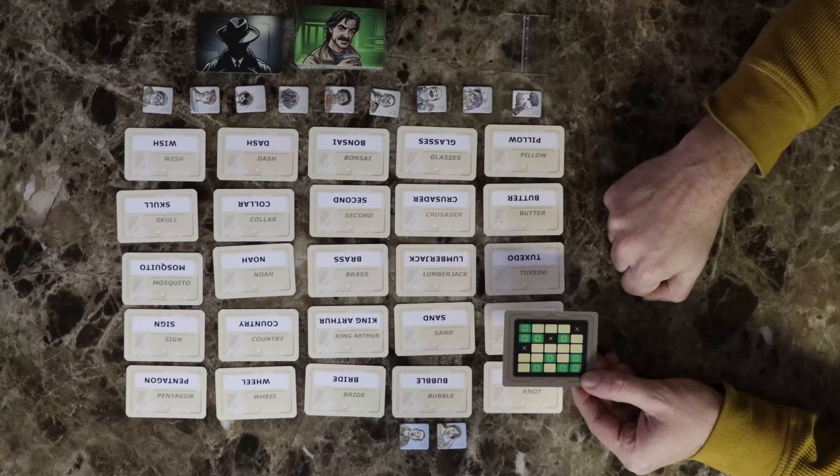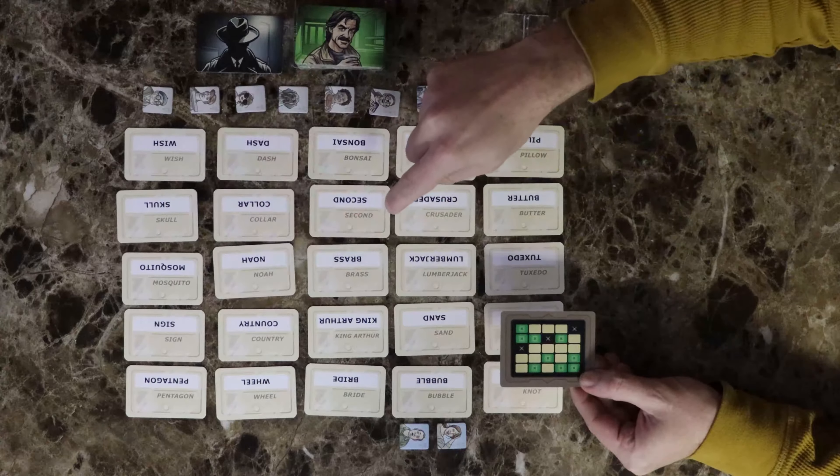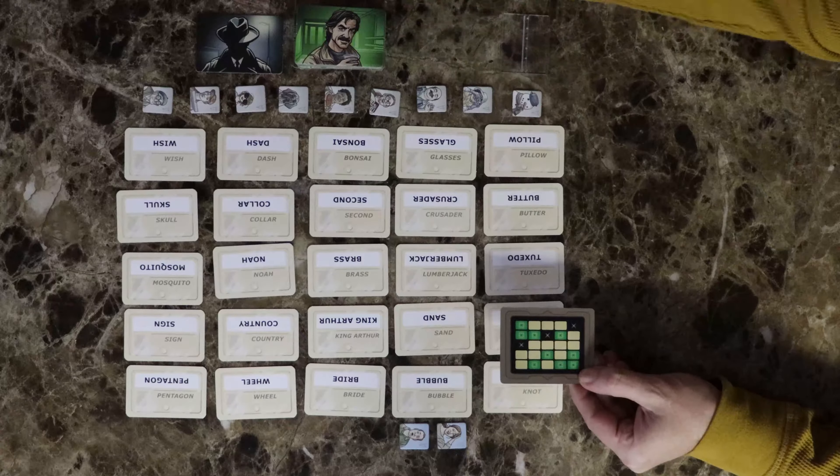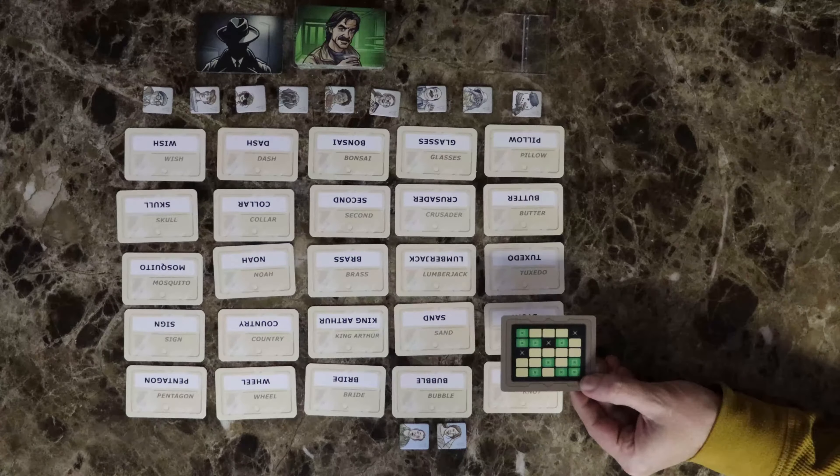Be careful not to give clues that will lead to the cards marked in black, as those cards are assassins and uncovering them will end the game and you both lose. In our example, there are three words that this clue could point to: wishbone, collarbone, and skull.